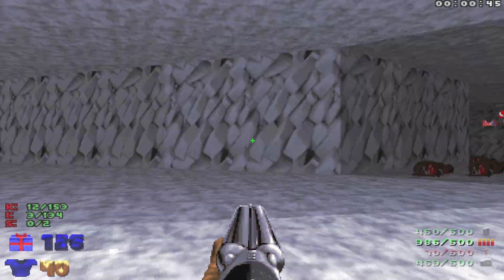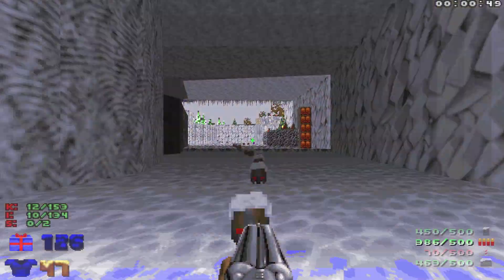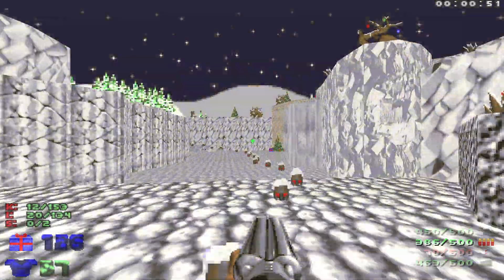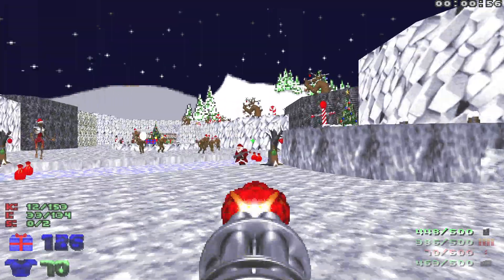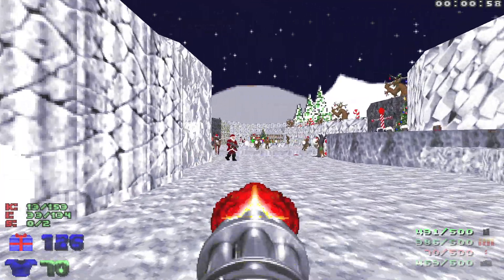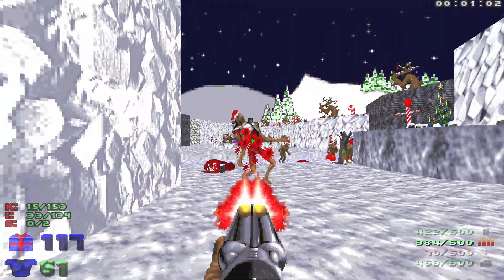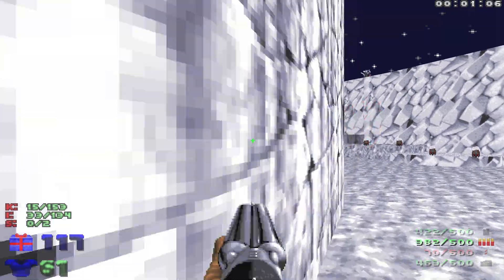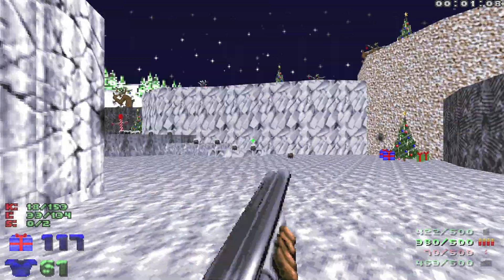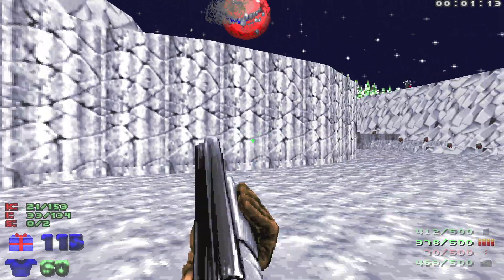Let's grab these shells and just follow the armor bonuses out into the canyon. We're gonna have some santas, some imps, and a revenant. Let's take out this revenant. Watch out for the caco that appears over the little hill here.